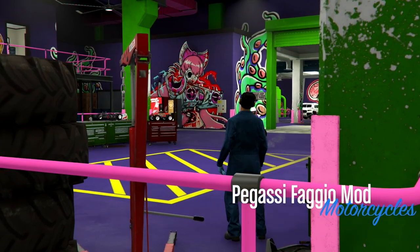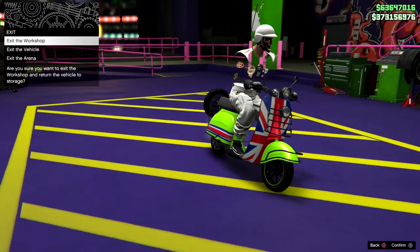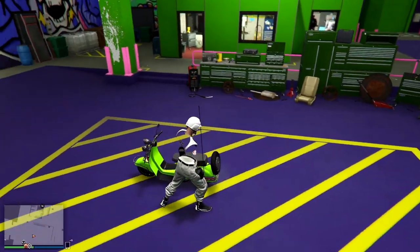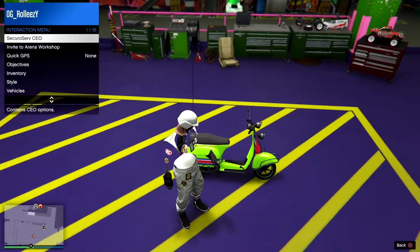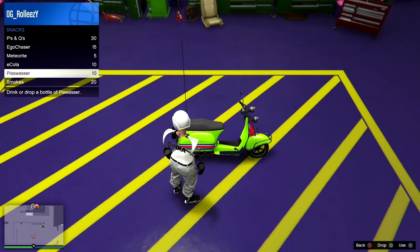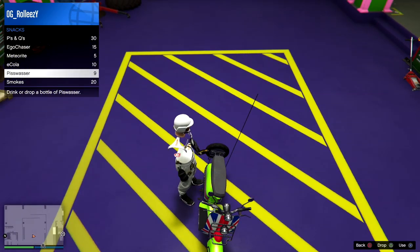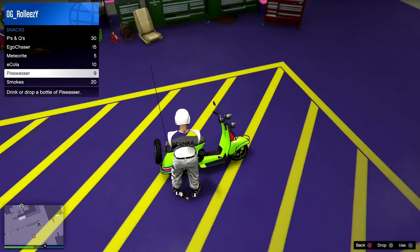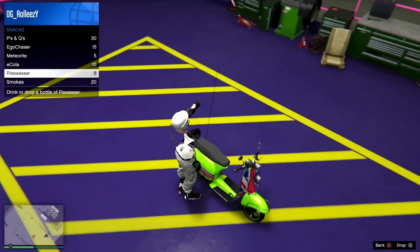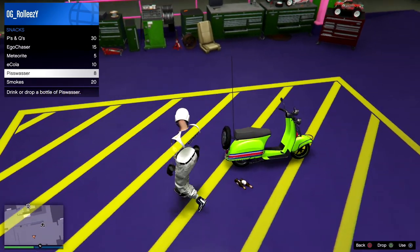Now that we're in the arena in a public free-aim session, I'm going to press right d-pad and bring the Fagio Mod into the garage. Once we're in the mod shop, I'm going to stand over by the side of the Fagio and start drinking beers. I'll drop the beers right here by the back tire — two should be fine. This doesn't always work right away; sometimes it takes longer, but you'll be able to get it.